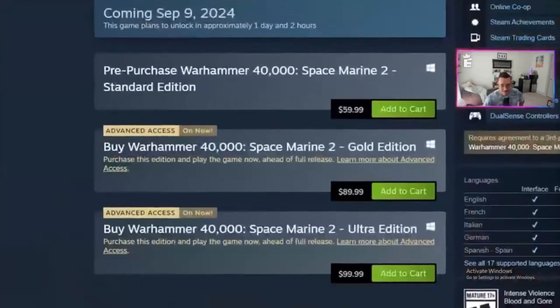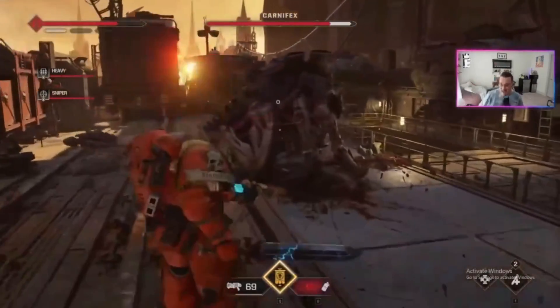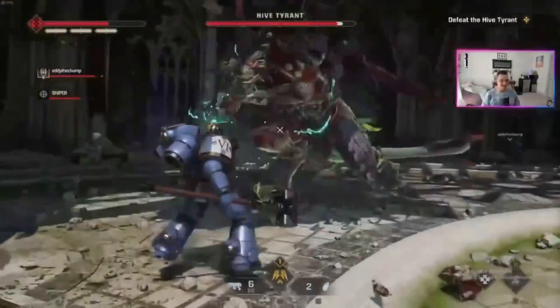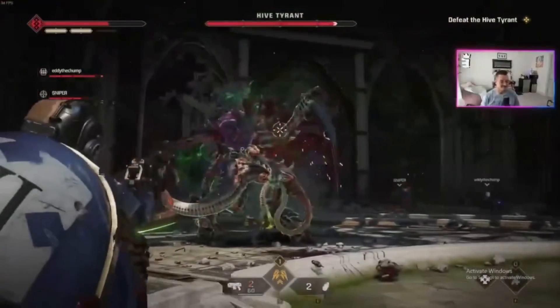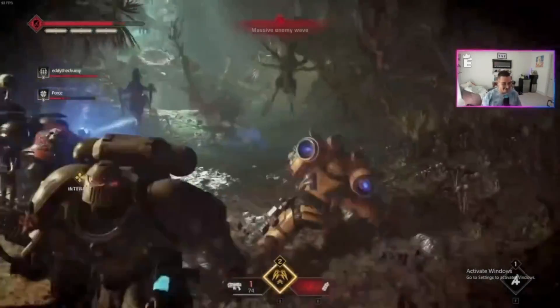The pay-extra-for-earlier-access release had the lowest available option ringing up at 90 US dollars. I expected the full launch on Monday priced at the standard 60 USD to bring another surge of players, possibly surpassing the prior peak. Either way, it's just the rich versus the poor - the rich can play early, and it's quite impressive for the franchise.